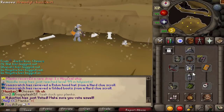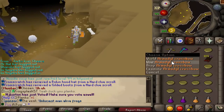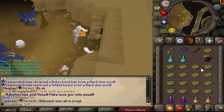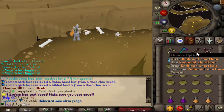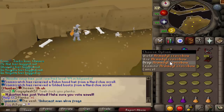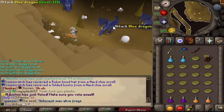None of the rest of my gear really matters as long as I use the same gear for every single kill, just with the weapons switching. So basically what we're going to test is these four weapons: the Redwood Shortbow, the Toxic Blowpipe, the Armadyl Crossbow, and the Dragon Hunter Crossbow. The Dragon Hunter Crossbow is obviously better against dragons.